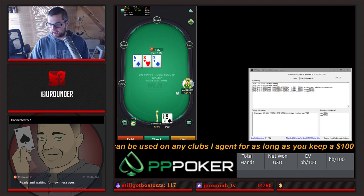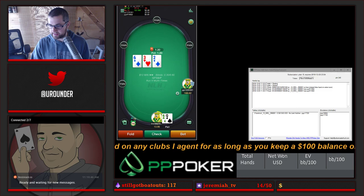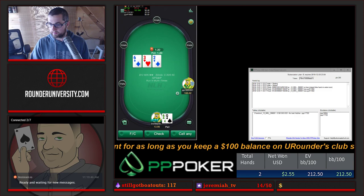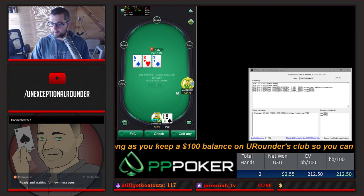You can see that the HUD will start populating. I've got it set up so it doesn't give me any HUD until I've got 10 hands. But if I hit this refresh button, we'll see we've played two hands, we're winning - going great, all good, everything's fantastic.